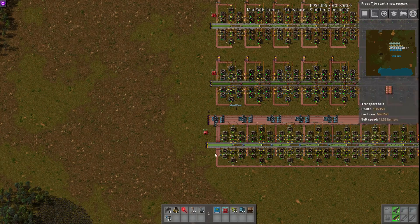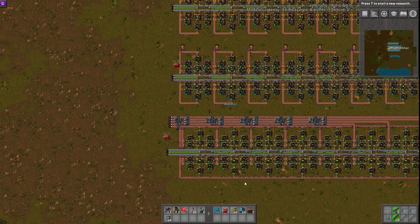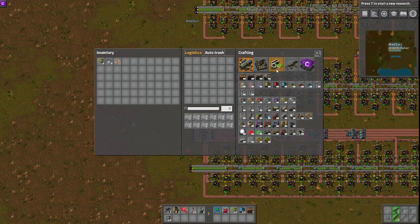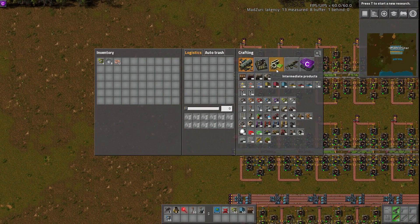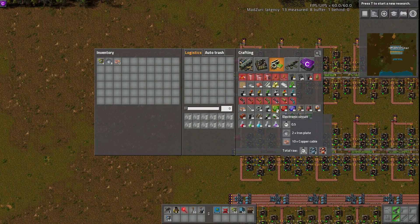Today we are going over something a little bit different. These are circuit builds — specifically green circuit builds for Marathon Mode. Marathon Mode is an option built into the game now in 0.15, and it increases recipe costs and technology costs. We are in a game with those settings. Green circuits now take 10 Copper Cable in Marathon Mode instead of the 3 that they take in Vanilla.